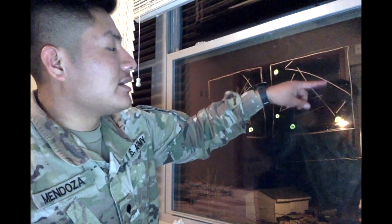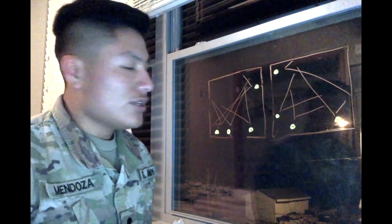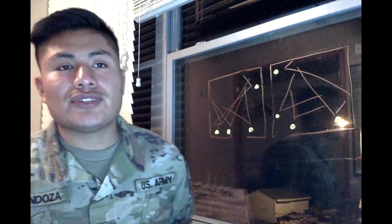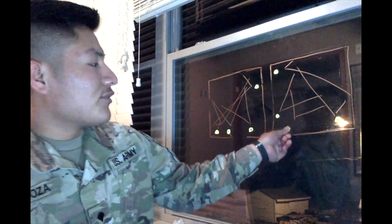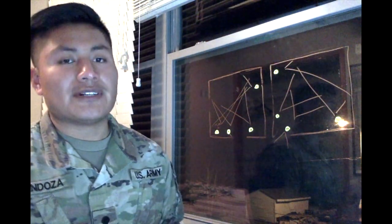Remember there should be at least one meter distance from the number two guy to the right limit of number one. Here's the rule to remember how many corners each person takes: one takes two, two takes one, and three and four take the middle or the door. Number one always takes two corners, number two always takes one corner, and three and four take either the middle or the door. Sometimes you can have number four take the door to make sure nobody's entering while the team is inside.